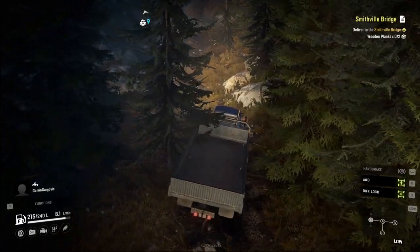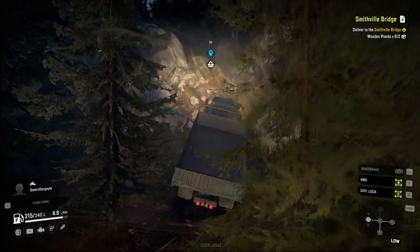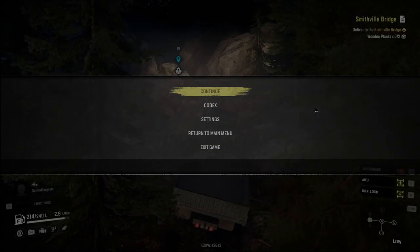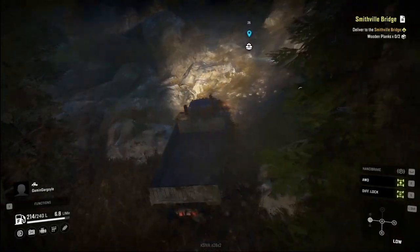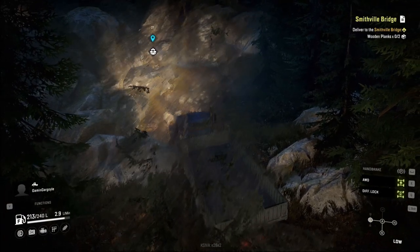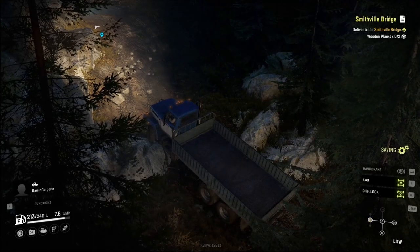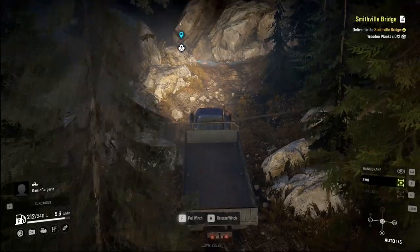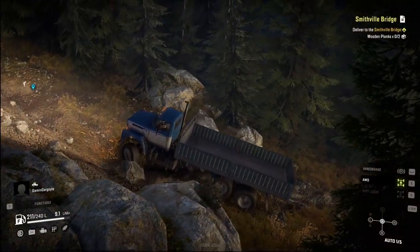There we go, I got her. If you do play multiplayer, make sure that you check — once I get up here I'll stop and show you what box to check if you're hosting a game. Otherwise people you're playing with won't be able to winch to you. Also good to know: with the controller there's an issue — you cannot engage your diff lock, it will always automatically try to throw out a winch.